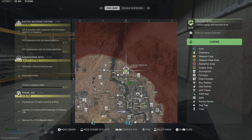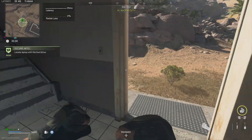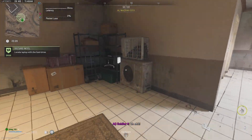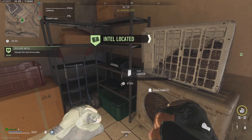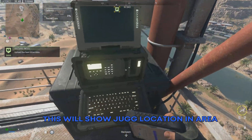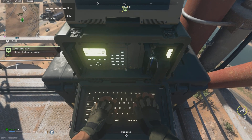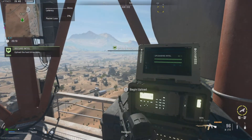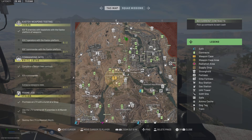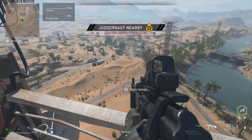So my plan was to go do an intel contract beforehand, because obviously for one this gives you some dosh, buy some gear, get plenty of plates. And I had found out that apparently doing an intel before going to the weapons case will show you the location of the juggernaut in his area specifically, which obviously is quite handy. So my plan is to go into the area and try and lure him out to the edge. You've got to keep eyes on him, make sure you don't get gunned down, but if we can get him showing up on the map and you can see where he is on the mini-map, that's going to be a big help.